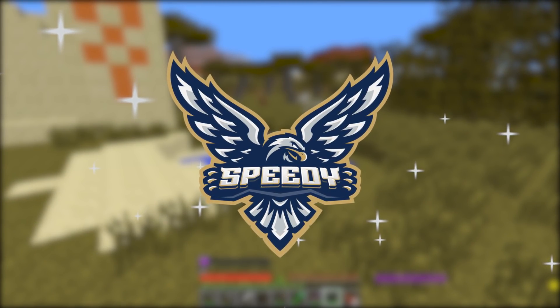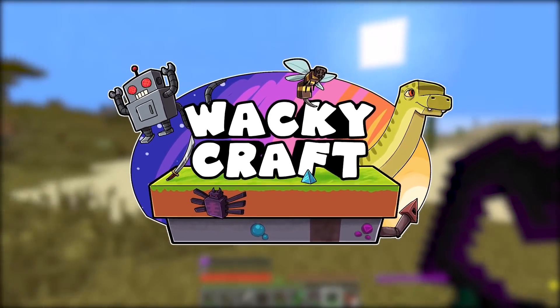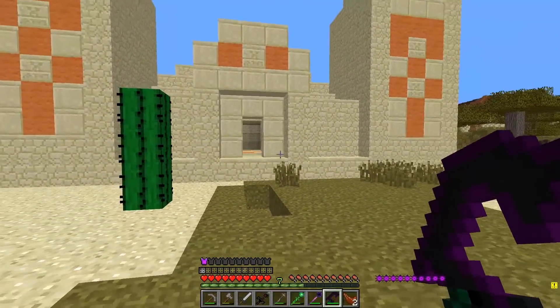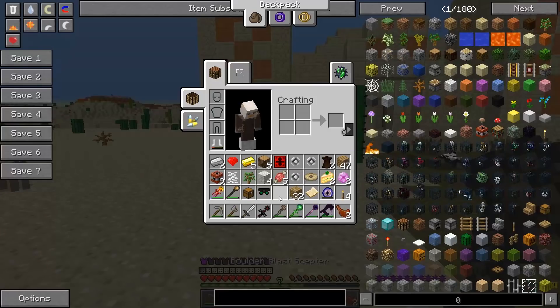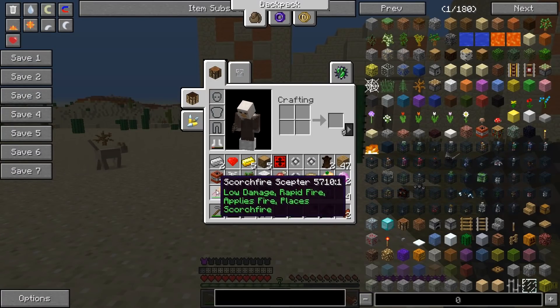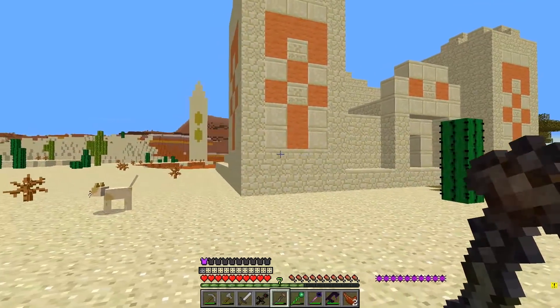Hello everyone and welcome to part 2 of WackyCraft. Last episode was absolutely insane, there was so much happening. We came across this desert temple where we got a bunch of cool stuff — scepters, lots of weapons, tools. It was pretty good loot, I must admit.